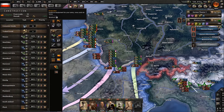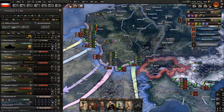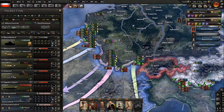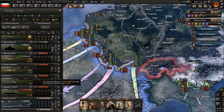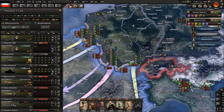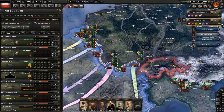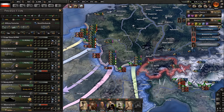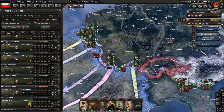We still need more support equipment, but at least we're gonna be building fighters and all that again. Let's get more production going — Eindecker, we only need one line of Eindecker. We need a full line of heavy tanks and a full line of heavy artillery.